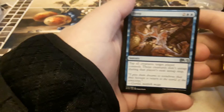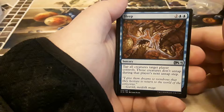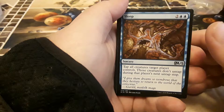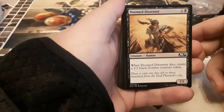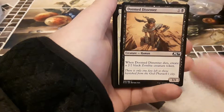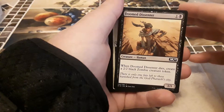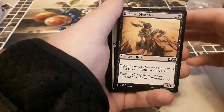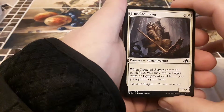We got Sleep — two blue, two other — tap all creatures target player controls; those creatures don't untap during that player's next untap step. Doomed Dissenter — I'm using him in a zombie deck I'm building; once it's built I'll definitely upload it. He's one black, one other — when this card dies, create a two two black zombie creature token.